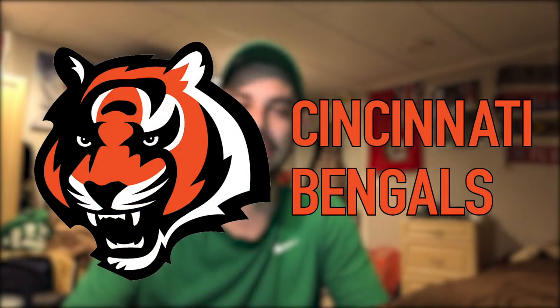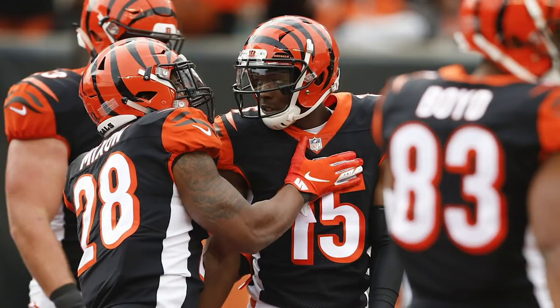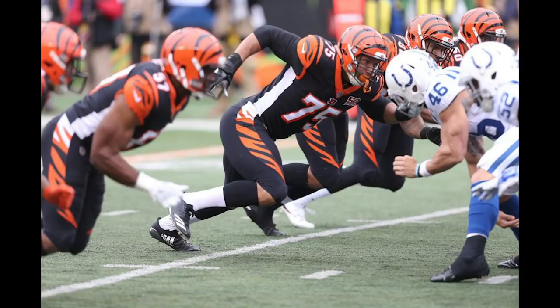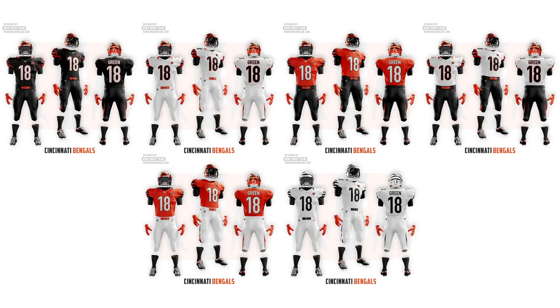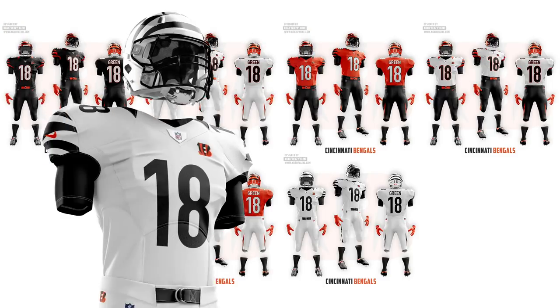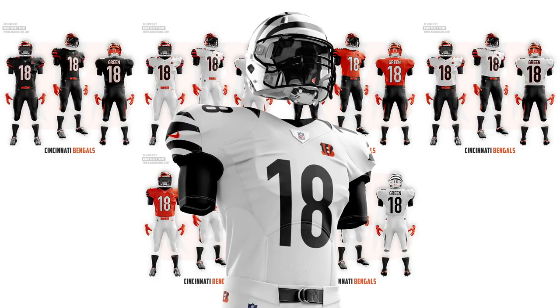The Bengals have arguably the best helmet in the NFL — I say it's second best, but honestly the helmet is beautiful. Their uniforms suck though because of the stupid white block on the sides, so I basically got rid of that. I changed up the leg stripe on the pants, starting it from the bottom — just a personal choice. Everyone loved their color rush jerseys and I'm included in that, but it looks weird with the orange helmet so I gave them a white helmet for that look.